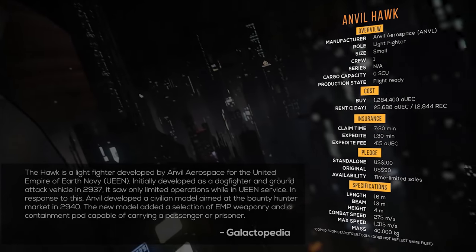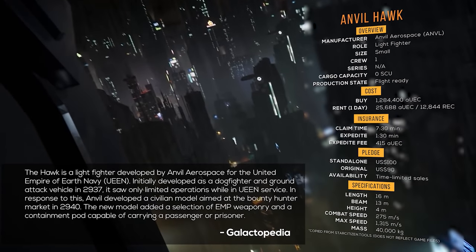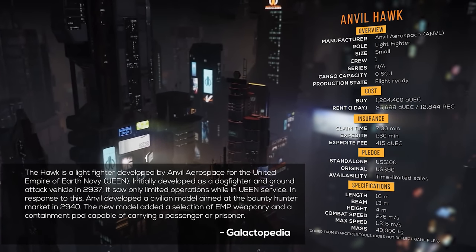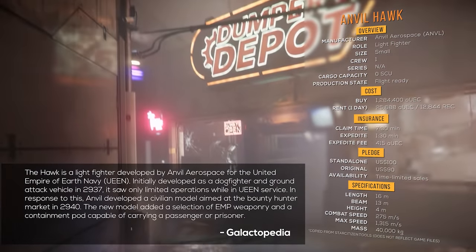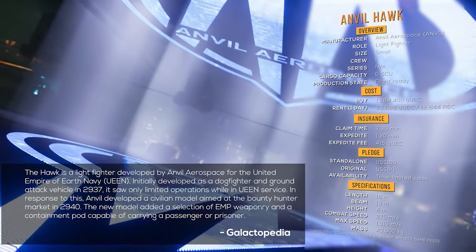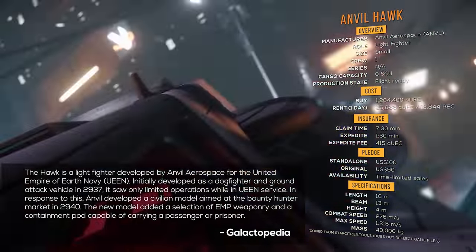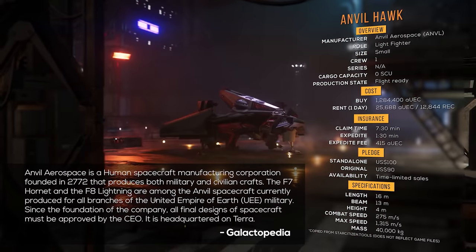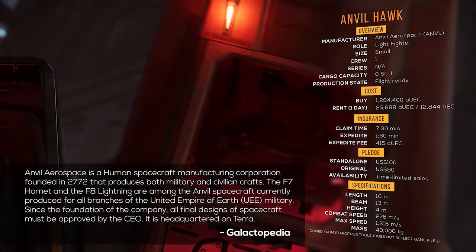Initially developed as a dogfighter and ground attack vehicle in 2937, the Anvil Hawk saw only limited operations while in UEEN service. In response to this, Anvil developed a civilian model aimed at the bounty hunter market in 2940. The new model added a selection of EMP weaponry and a containment pod capable of carrying a passenger or prisoner.